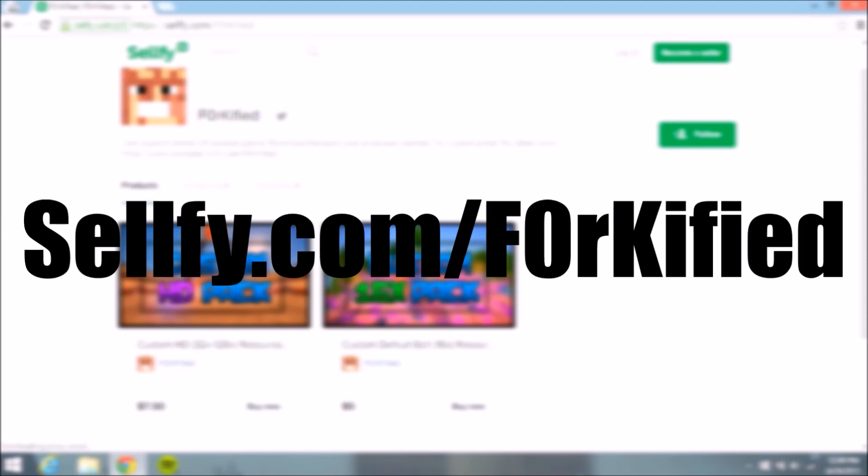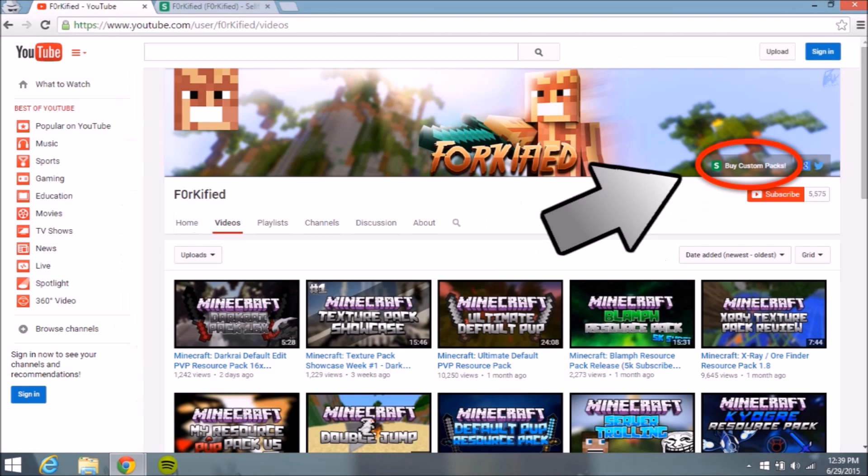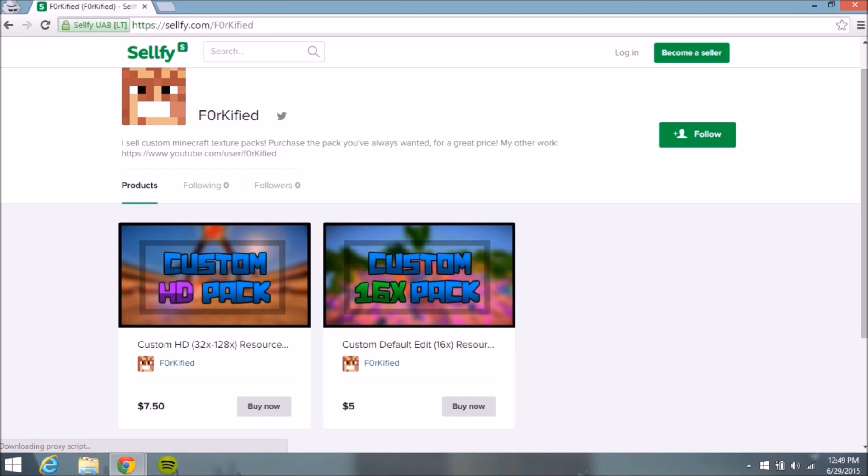So this is where my website comes in. You can go to this website — it's linked below in this video description, or you can go to my channel page where it's the first link. It says 'buy custom packs.' You just click that link and it'll take you right to the shop. Here's the tutorial on how to buy from my shop.